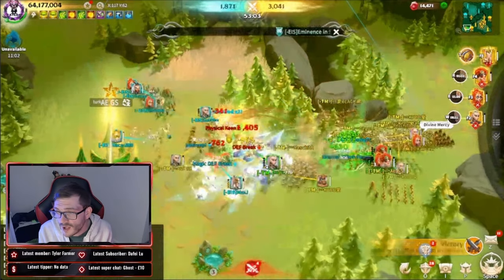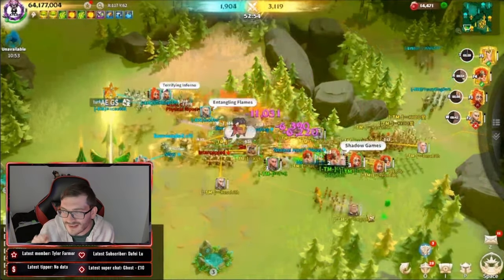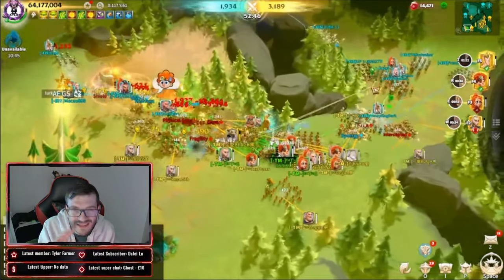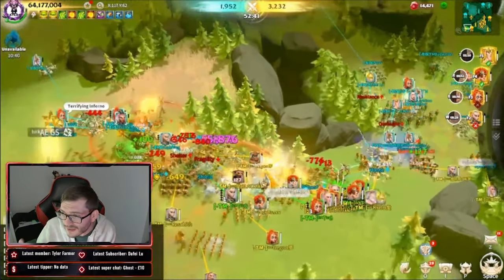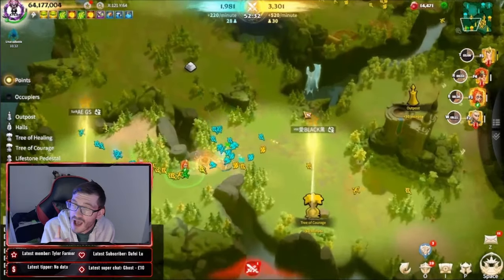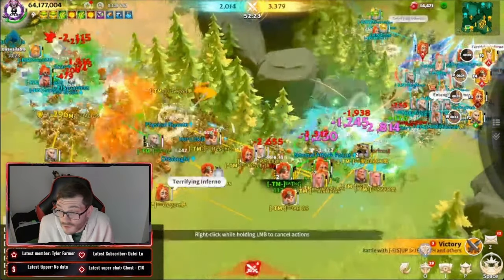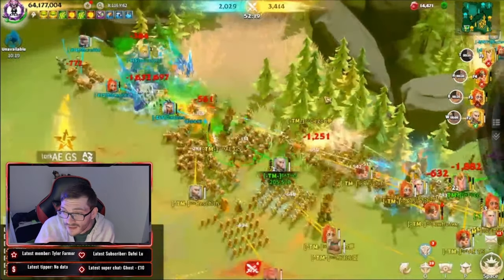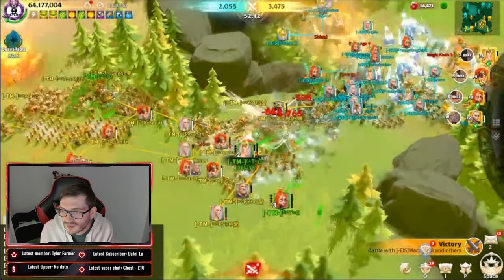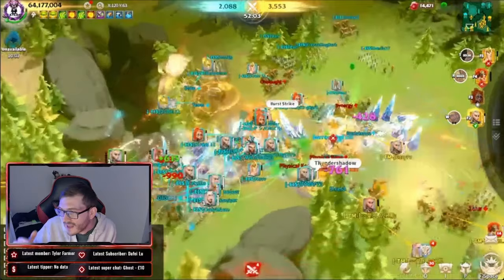EIS have understood this situation and are already deploying their troops up through the ramp to the TM murder ball. EIS have a secret strategic plan here — you can start to see it as the cavalry arrives, swarming from two sides of the TM murder ball. TM now need to fight both left and right, which is a very coordinated and dangerous attack by server 44's EIS team. TM are caught basically red-handed.